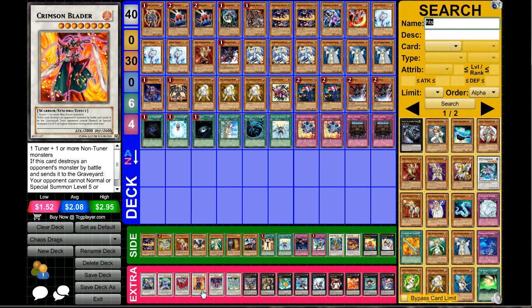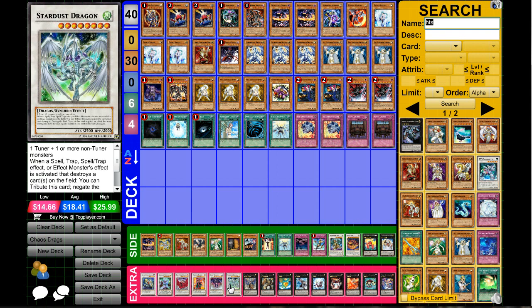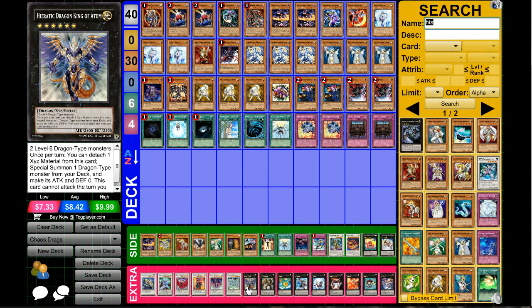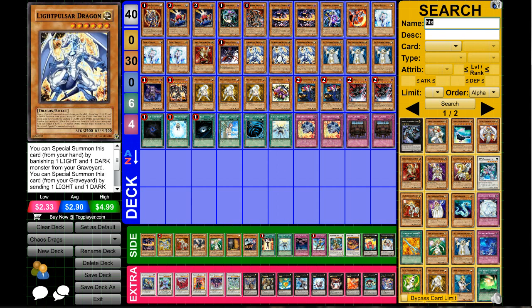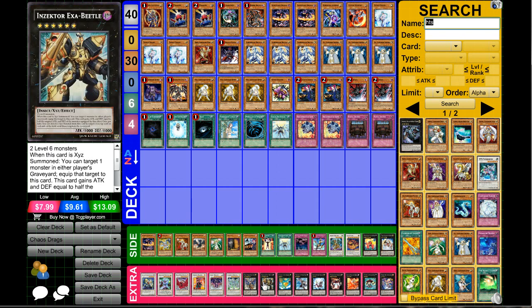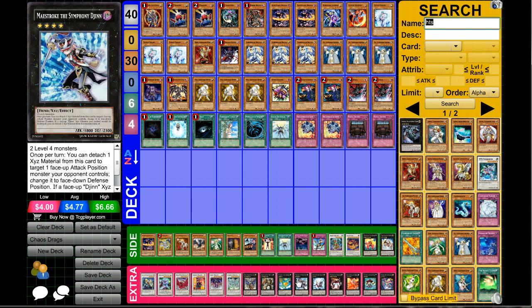Crimson Blader is probably the best Level 8 Synchro that exists in the game — this card wins games because if the attack goes through against a lot of decks, they simply just lose. Scrap Dragon is a fantastic card in this deck. Stardust Dragon is just there because sometimes it's good to make. Adreus is just okay — it brings out Red-Eyes Darkness Metal but you can play the deck without it. Exciton Beetle is so good here — two Light Pulsars or Chaos Sorcerers, this card just gets rid of one monster.